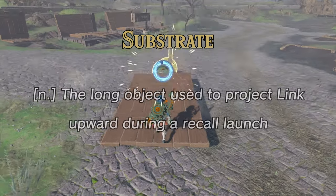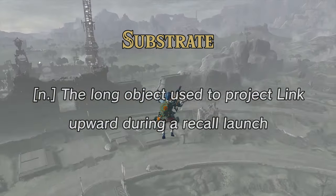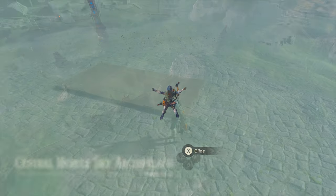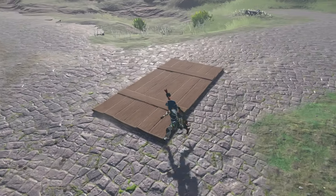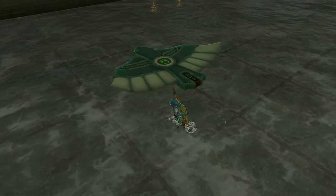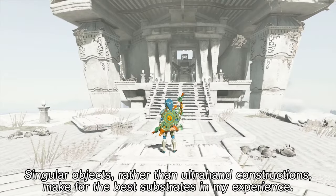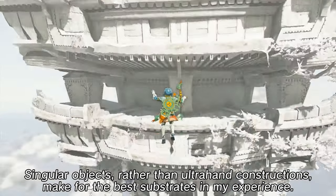Substrate: the long object used to project Link into the air during a recoil launch. Often this role is filled by a large plank, but sometimes you can also use random shrine things. Wings are also pretty nice because you can carry them around in your inventory. Basically, if it is long, lightweight, and flat, it should work pretty well as a substrate.